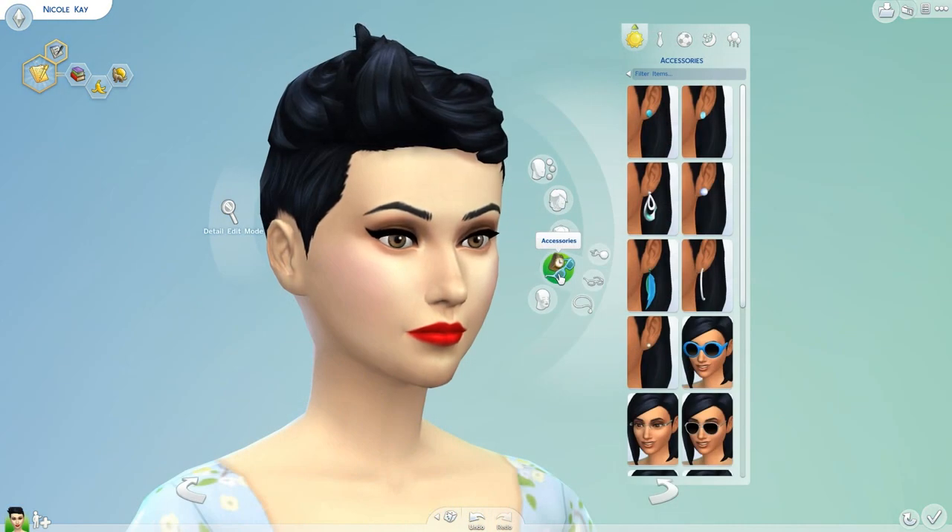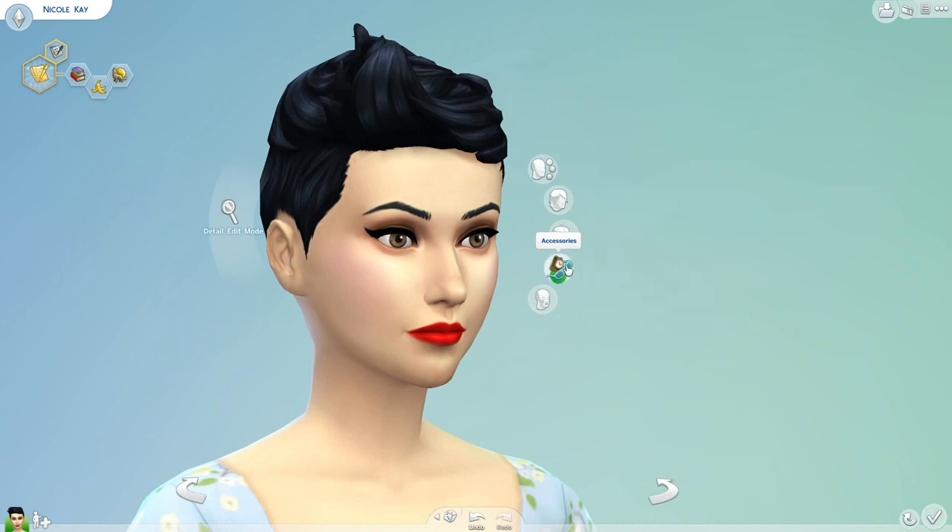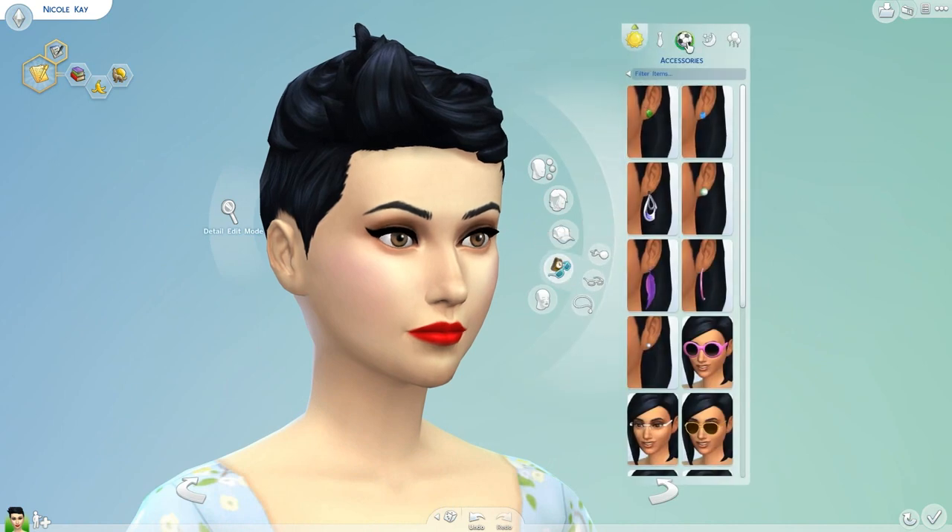Moving on to accessories, I've given her a shorter hairstyle just so it wouldn't get in the way of showing you them. We have three different subsections — earrings, glasses, and necklaces — and you can, of course, set them with your different outfits. Here's the first pair. My Sim self actually wears the second preset, which is kind of like a brownish taupe color.